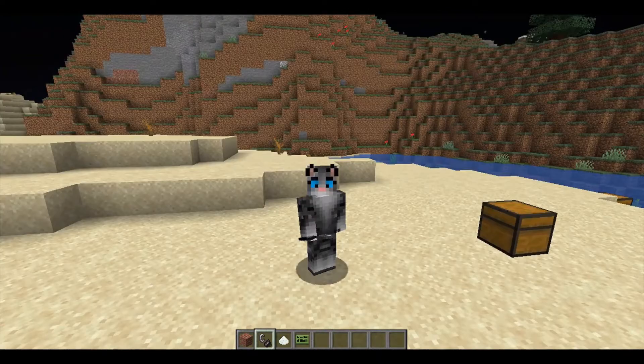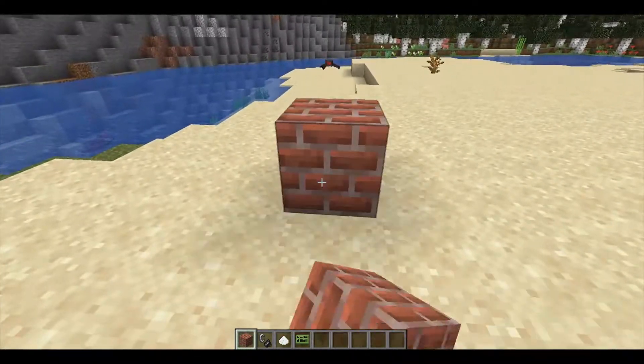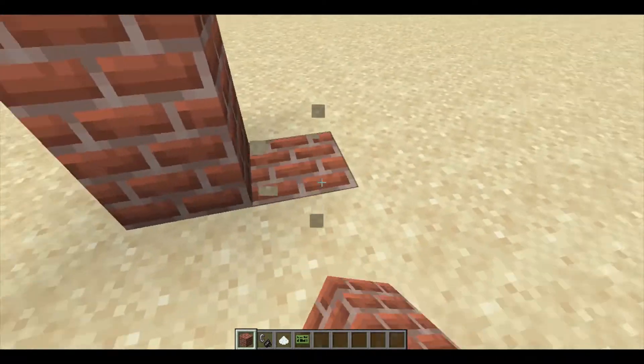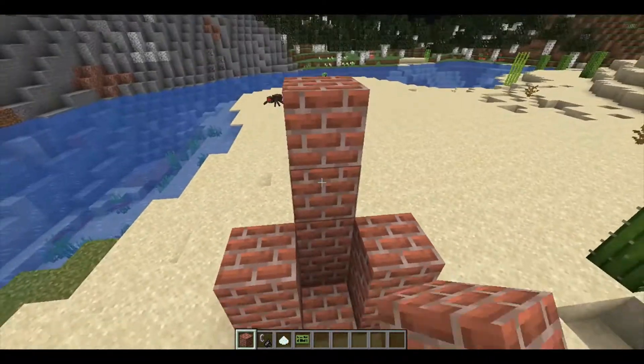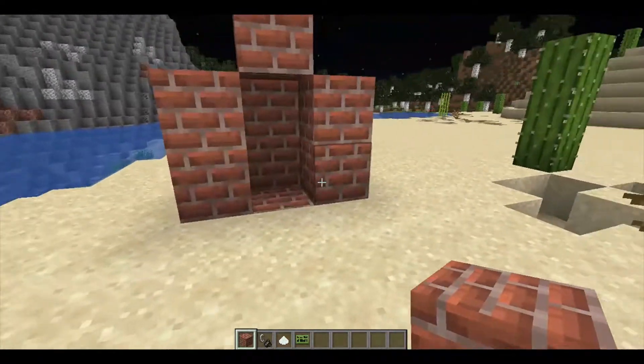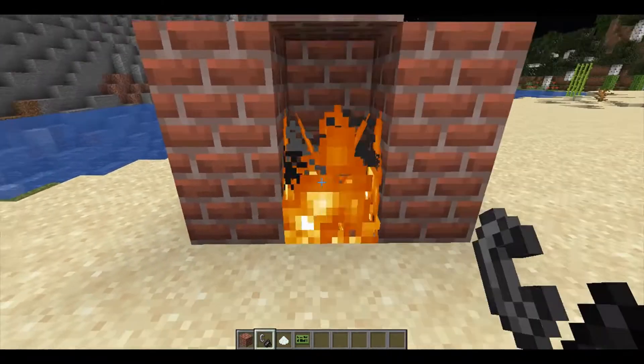Basically what you'd want to do to get this to work is first you'd want to build a fireplace. I'm just going to build a pretty simple fireplace here. As you can see it's just an enclosed area and then you want to put a fire on it.